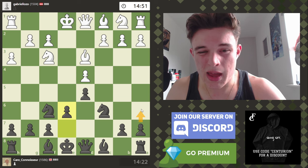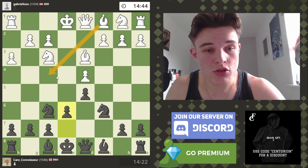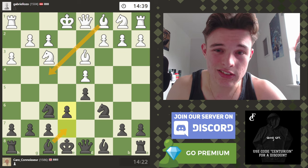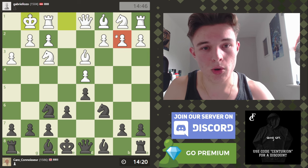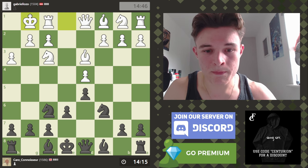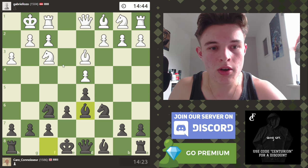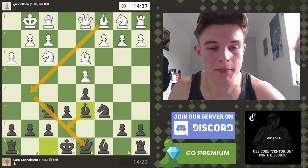I'm going to go e6. I'll probably develop my bishop to d6 if given the opportunity. My opponent could go bishop to f4 to stop that, and then I'll put the bishop on e7. I could also play queen to b6 to try and target the weak b2 pawn if bishop to f4 is played — that's a very common theme. So okay, bishop d6. My opponent could now go for bishop to g5 because he'd be pinning my knight.